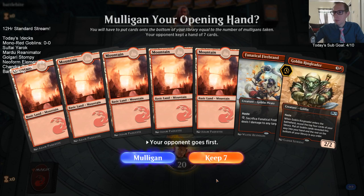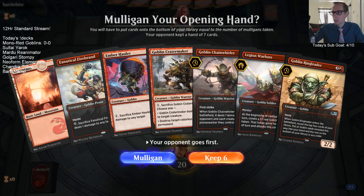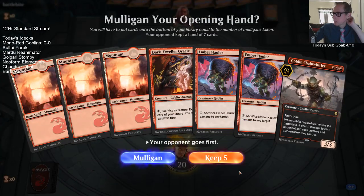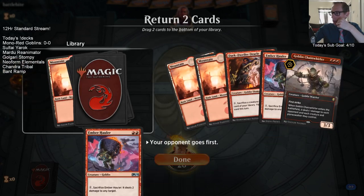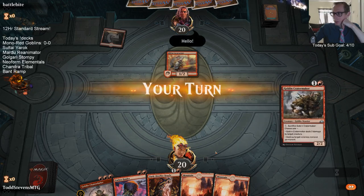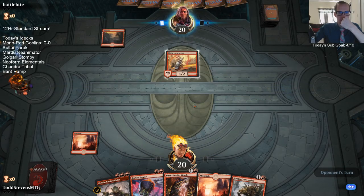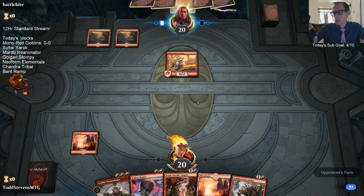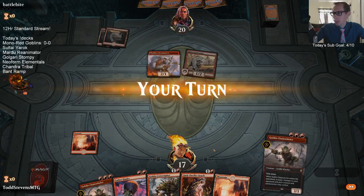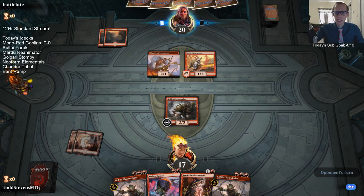I do like Goblin Ringleader a lot but we don't need five lands, so I'm going to mulligan. With the London Mulligan rule I mulliganed that seven, and now the six isn't even playable. I definitely wish I would have kept that seven. We'll get rid of a land and Ember Hauler. The London Mulligan is costing me this game — without it I would have kept the seven, but now we went to six and it wasn't playable.